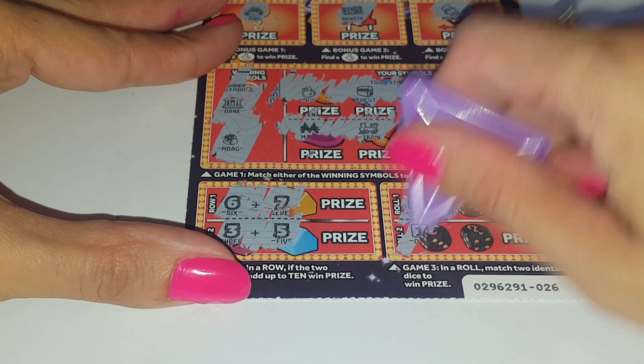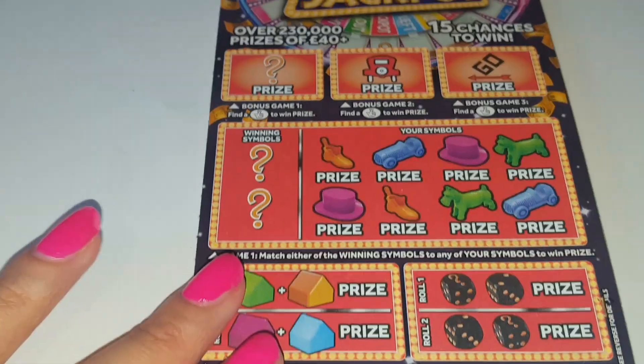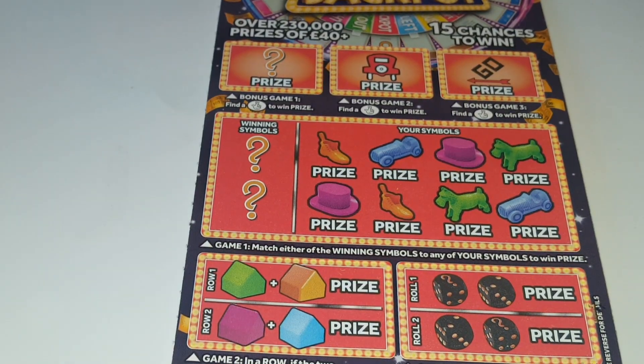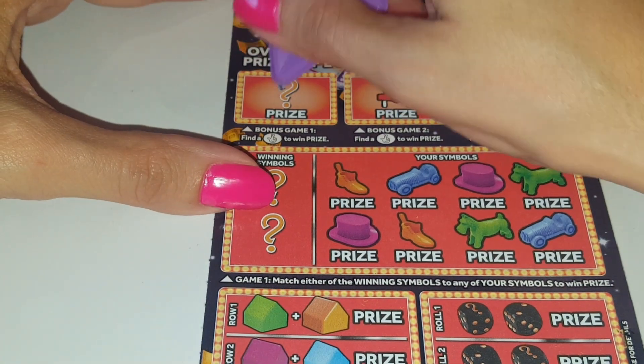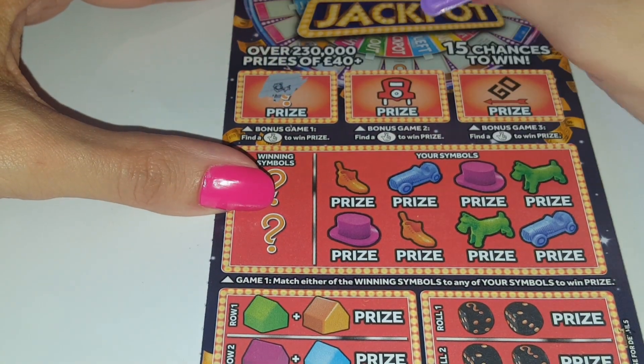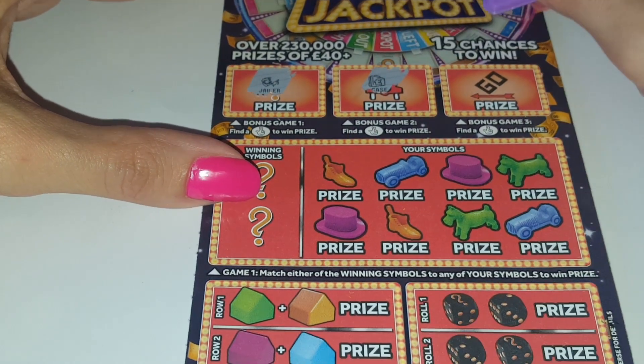Six, no — three, no — make sure you can see it — six and a three, one and a four. So no win on that one. So far no wins — it's all down to this last card. We've got the jailer, a case...